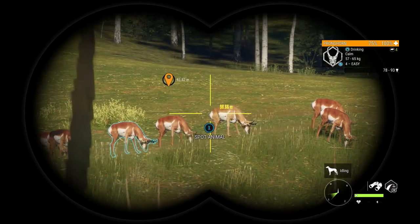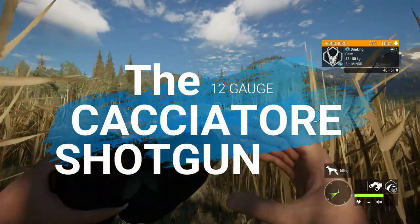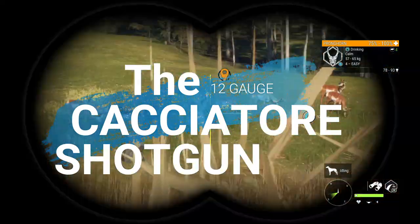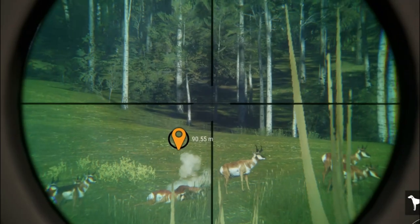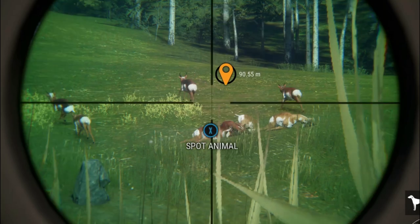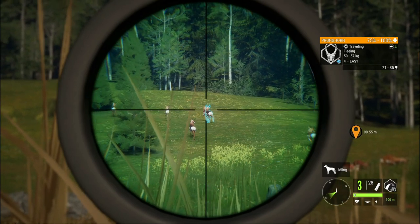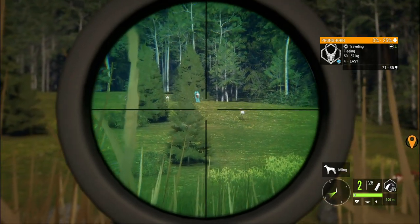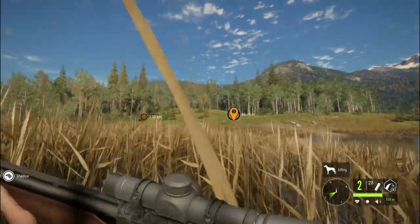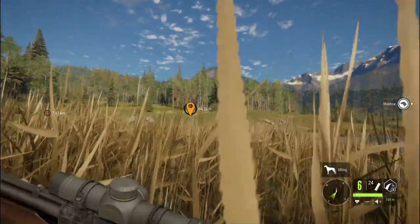Hey guys and welcome back to the channel. Today we are in Silver Ridge Peaks and we are going to be testing out the Cacciatore shotgun. This is not a gun that is just for ducks and bunnies. He took three there. Let's see if I can't get this guy as well. Got a shot into him, but it did get him. The Cacciatore shotgun is not just for ducks and bunnies, let me tell you. That was pretty sweet.